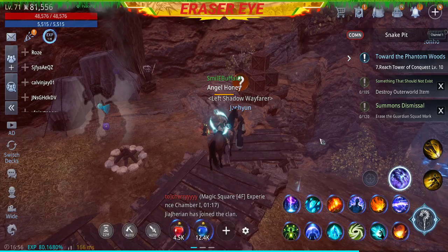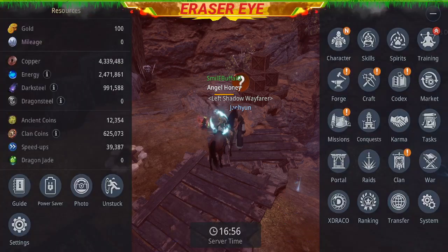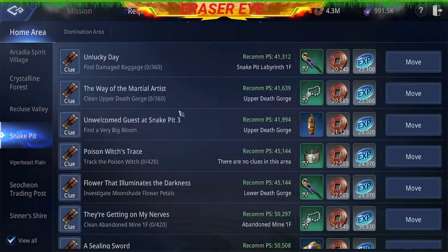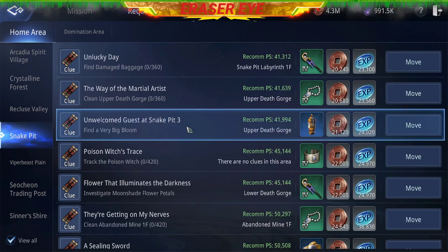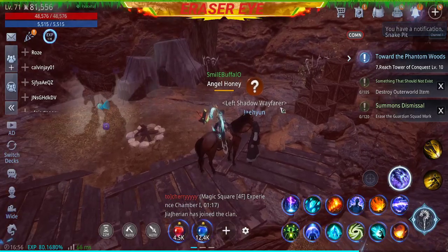Hi guys, it's Race Ryan. Right now we'll be doing another quest at Sneak Pit. This time we'll go to mission requests and we'll go to Unwelcome Guests at Sneak Pit 3 — find a very big bloom. We'll move to the left, Shadow Wayfarer Jaehoon.